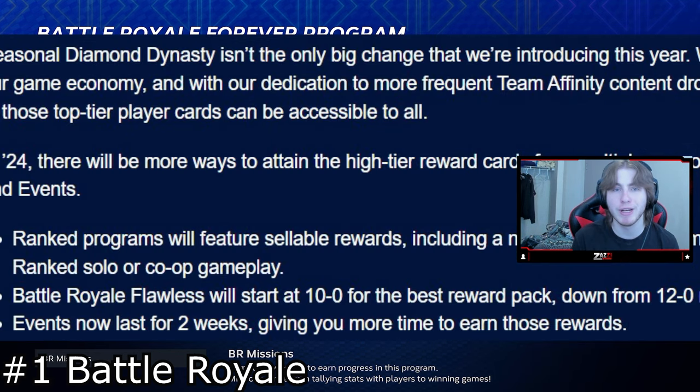Something to keep in mind: BR now drops down to 10-0 for flawless instead of 12-0. That's two less games you have to win, and those last two games can make a huge difference in whether you go 10-0 or 10-2. This could mean that with prices dropping down, collections are going to be harder to complete because now you're going to need more and more 10-0s. Maybe instead of 3-6-9-12 wins, they do 2-4-6-8 with 10 being your 10-0 pack. Either way, BR is your number one way to get stubs done quickly and efficiently if you can crank out those 10-0s.